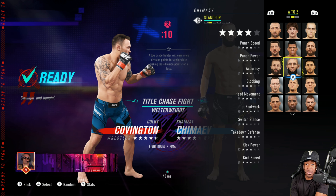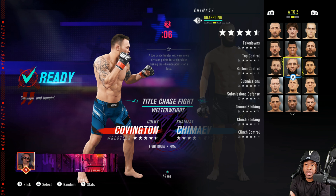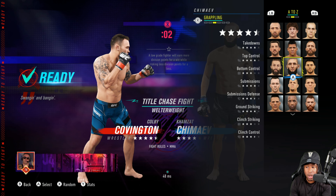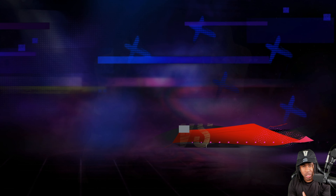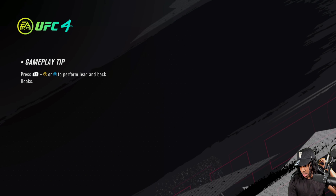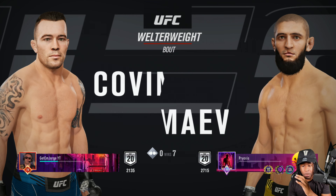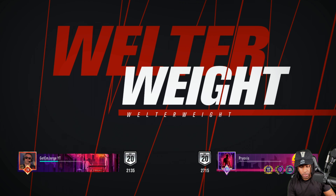Just as you guys see here, his punching power is what stands out, as well as the takedown defense. His submissions are 94, takedowns 94, top control 94. He's a very good wrestler. If you don't know who Hamzat Chimaev is, I don't know where you've been living. Hamzat Chimaev is an A1 wrestler — we're going against a Colby Covington.